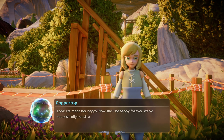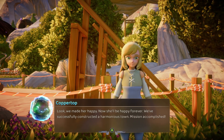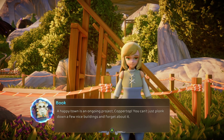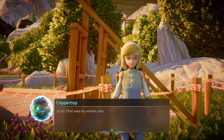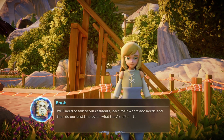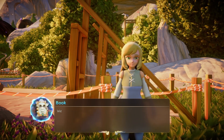Look, we made her happy! We successfully constructed a harmonious town — mission accomplished. A happy town is an ongoing project, Copper Top. You can't just plonk down a few nice buildings and forget about it. We'll need to talk with our residents, learn about their wants and needs, and then do our best to provide what they're after. That way, they'll want to stick around.